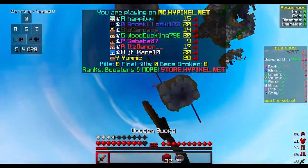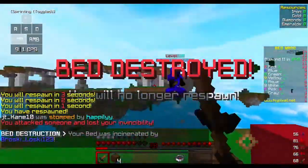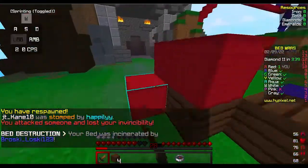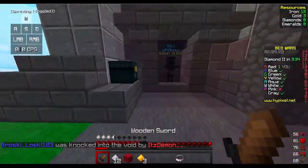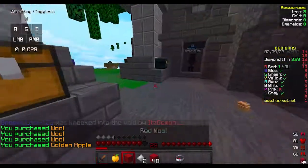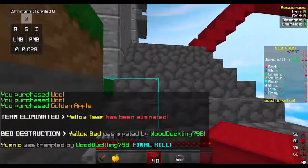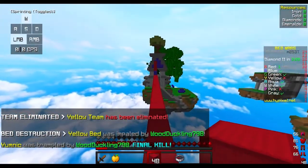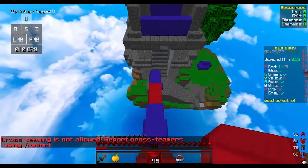I take too much knockback, I can't hit him. He's a level 28 — I think he's on an alt. I'm actually pretty sure he's on an alt. I'm just gonna go for him. I'll probably die in the process, but whatever — I need to at least get his bed.